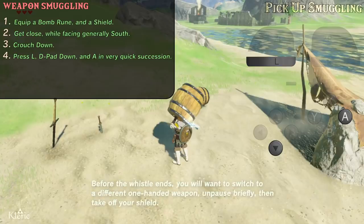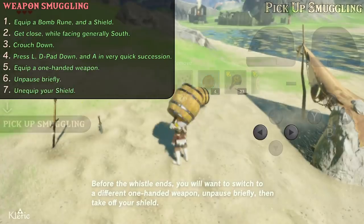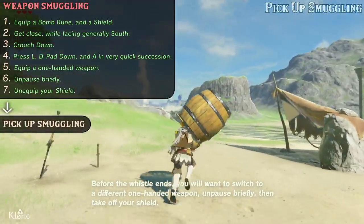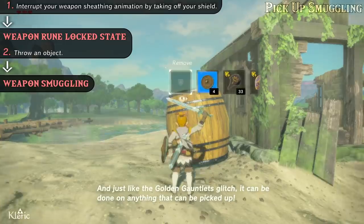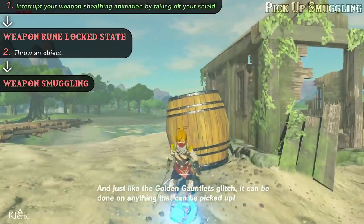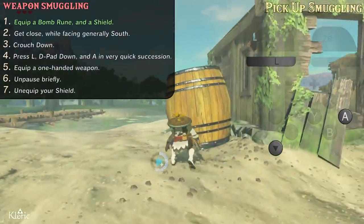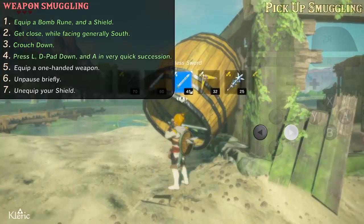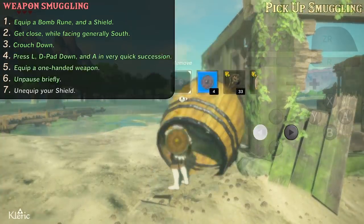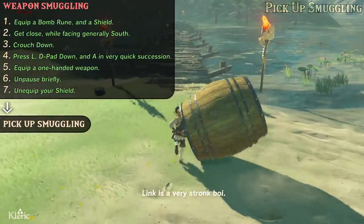Before the whistle ends, switch to a different one-handed weapon, unpause briefly, then take off your shield. This will attach the thing you picked up to your hand. Just like the Golden Gauntlets glitch, it can be done on anything that can be picked up. Link is a very strong boy.